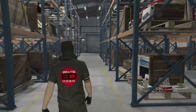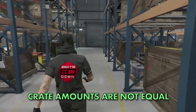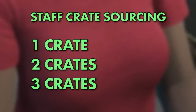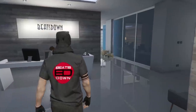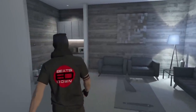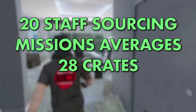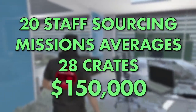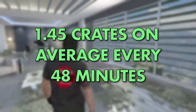Using my own findings and those from others in the GTA forums, the chances to get 1, 2 or 3 crates are not all equal. It looks like staff sourcing 1 crate has a 65% chance, 2 crates has a 25% chance, and 3 crates has just a 10% chance. These numbers are not official but from lots of data gathered, they look to be quite accurate. In real number terms, for every 20 sourcing missions you paid for, you'd probably get a total of 28 crates, costing $150,000 — working out to around 1.45 crates every 48 minutes.